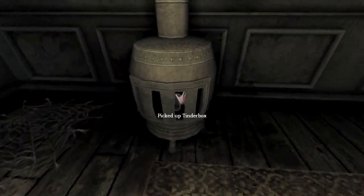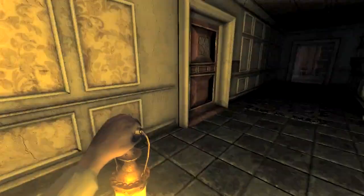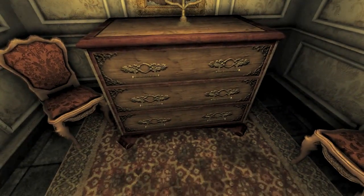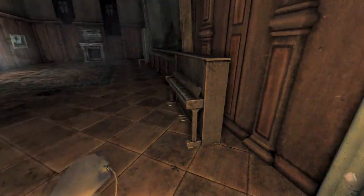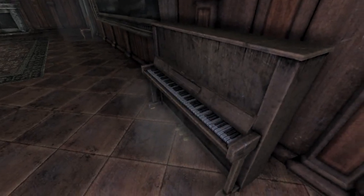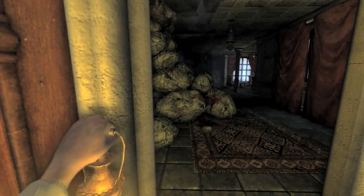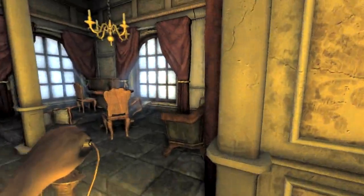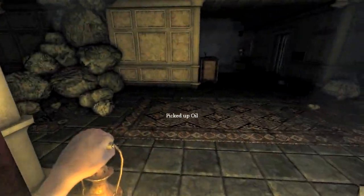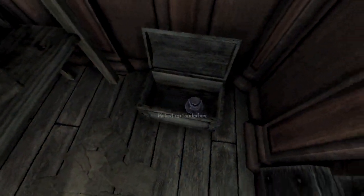Nothing here except for some oil over here and a tinderbox to the left. Door's locked. I want to play you. Yeah, piano. There's some blood dripping there — stop dripping blood. Chest at the end of this — yep it is. Two tinderboxes and some oil, let me fill my oil.